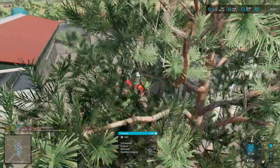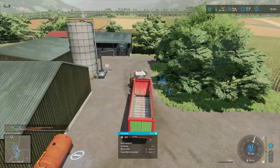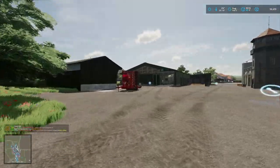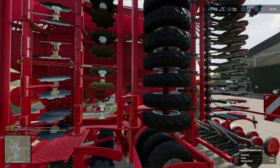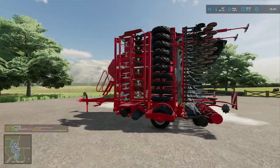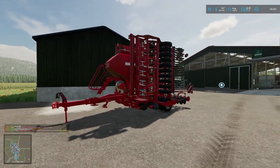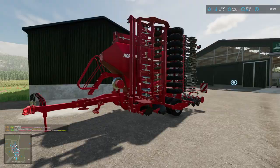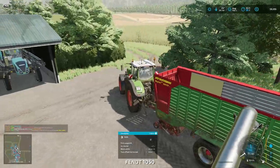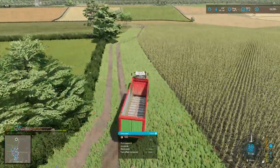I'm going to pick up the rest of this straw and get that field redrilled. I don't know if I showed you guys this — we have a Pronto direct drill and it was on sale in the used market. It does fertilize as well. It's a bit smaller than the blue one we had leased, but we actually bought this one. The other one required separate cultivation and fertilizing, so even though it was bigger, it was actually more work.